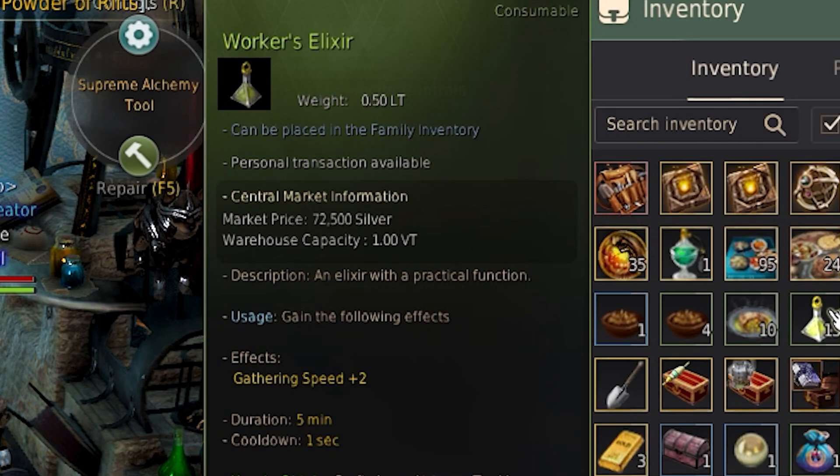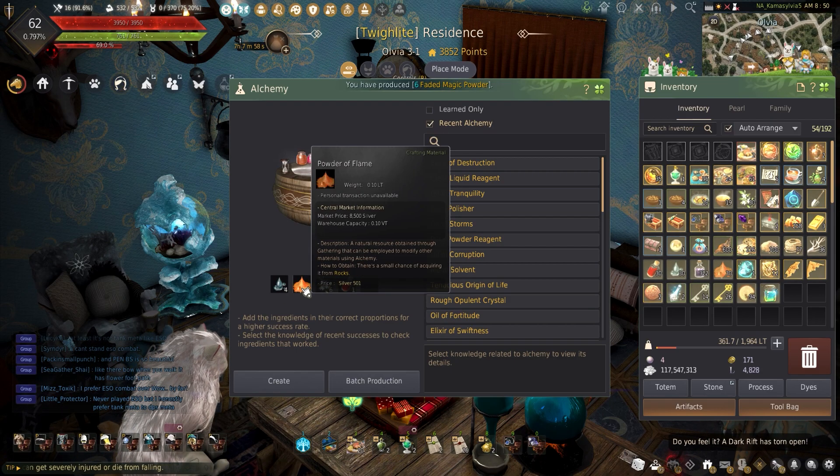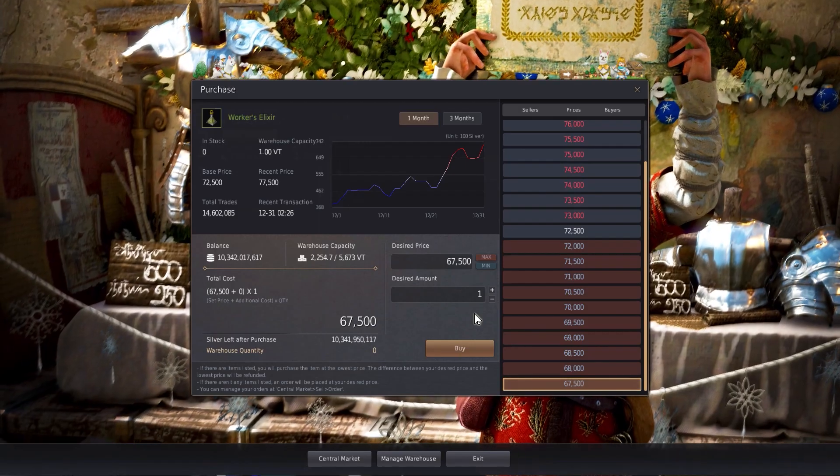Finally on the list of gathering speed is the worker's elixir. This will increase gathering by another 3. These can be made by using alchemy on 1 sinner's blood, 6 silver azalea, 2 powder of flame, and 4 ash sap. These can also be bought off the central market too if needed.